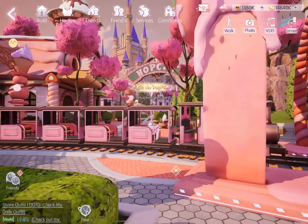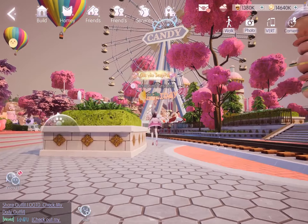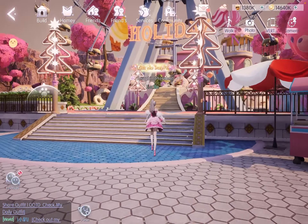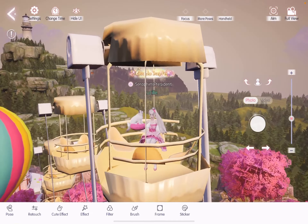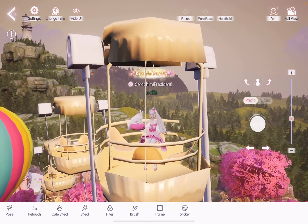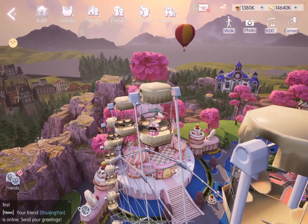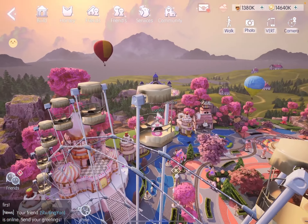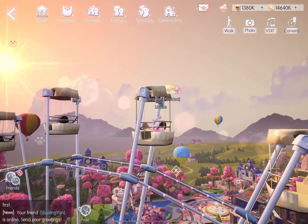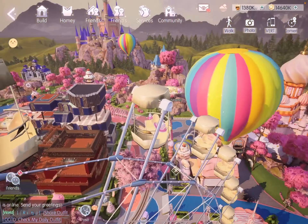Finally, let us check out the ride that is exclusive to house number seven and eight — the ferris wheel. I can't wait to get on it. Isn't it super huge? Look at my kitty enjoying this. Check out the view — there are some buildings in the distance, a cliff, lots of cherry blossom trees, hot air balloons, and castles in the background. Super pretty.